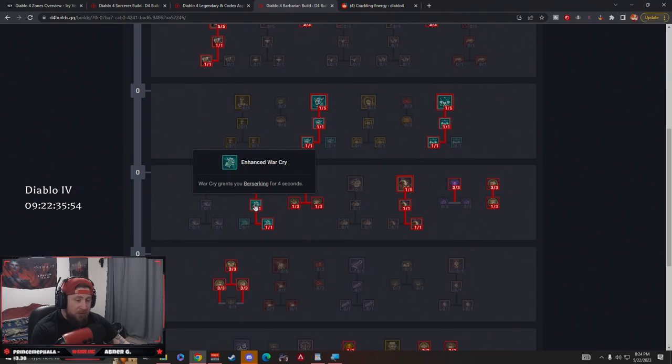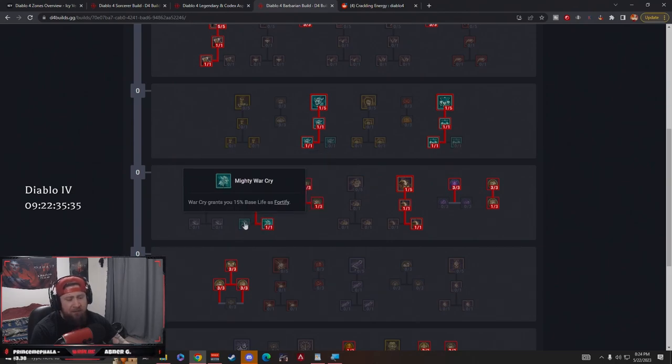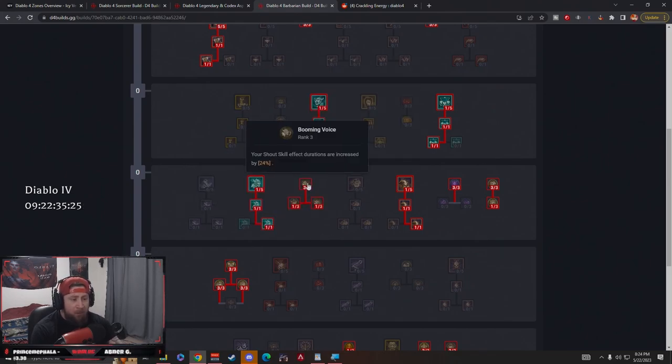Berserking gives us 25% more damage and 50% move speed, so we're going to be berserking all the time. Then Power War Cry: as long as there are 6 enemies nearby when we hit War Cry we gain 10% bonus damage. You could take the Fortify variant if you feel squishy, but you shouldn't be with this build. Next, max out Booming Voice so our shouts last even longer — durations increased by 24%.